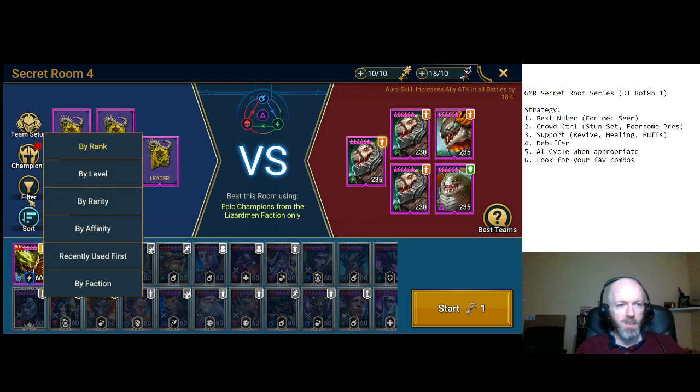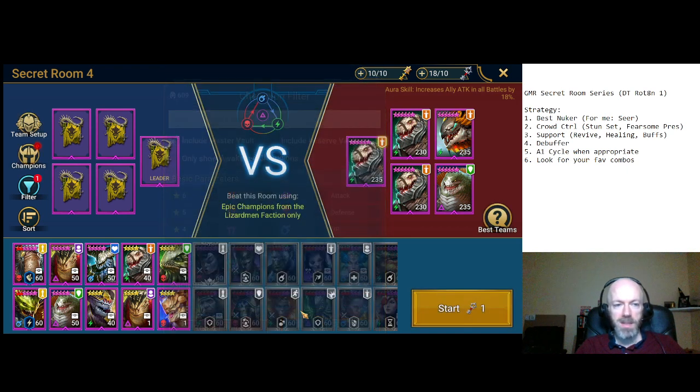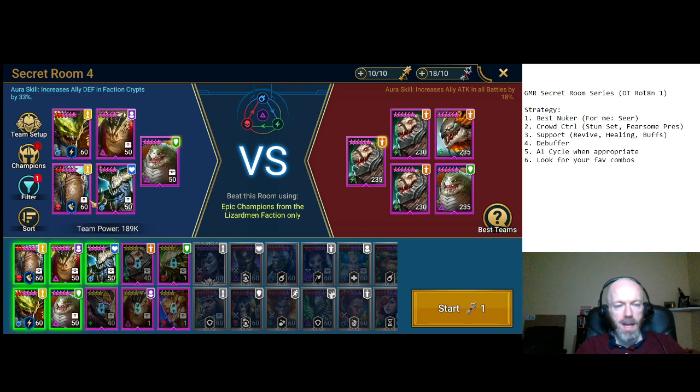We're definitely going to need more than this. Although Venomage might be able to solo. This is going to be a challenging one, so we're going to need him as a Reviver. We'll need some support. Whose aura do we want? HP 33% in all battles — that's really good for an Epic. So we'll use Jareg's Aura, and we'll just go ahead with it.